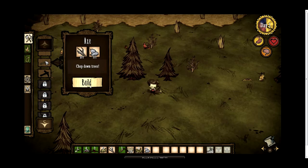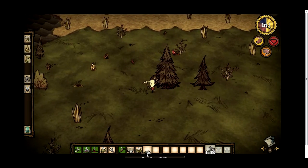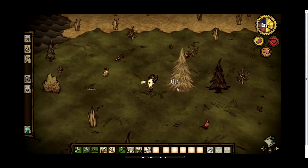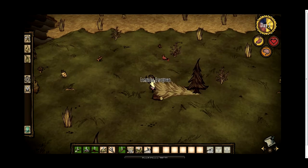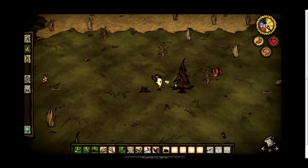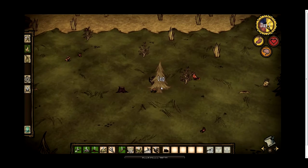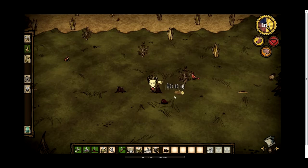The Don't Starve gods have been graceful enough to provide an axe already, so I'll chop down a tree. To chop trees you can click multiple times, or you can hold down the left mouse button, which I find is slightly less strain. So I'll just hold it down and you can appreciate the chopping animation.